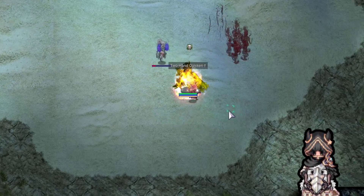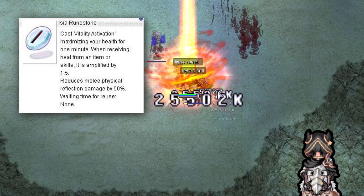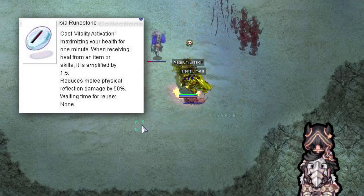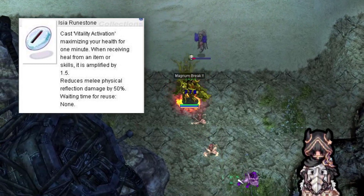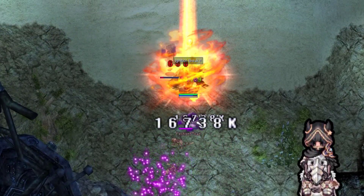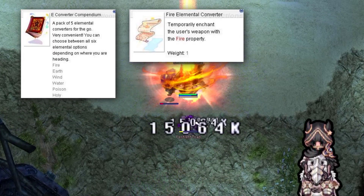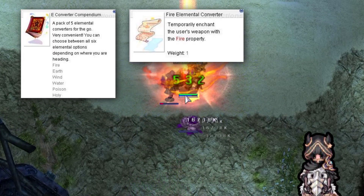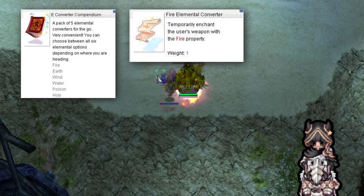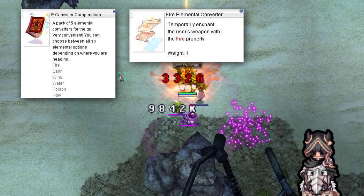The next one is a good one — Aisha Rune Stone. This Rune Stone multiplies the effect of any item or skill that heals by 1.5. This is amazing when you are using Golden Syrup Potion. Well, that's it for the Rune Stones. The next on the list is E-Converter Competium. This item lets you choose any elemental converter — it can be fire, earth, wind, etc. You can use the elemental converters to endow your weapon and do more elemental damage.